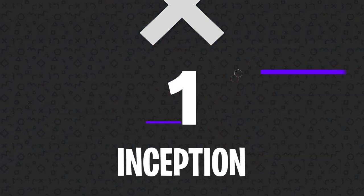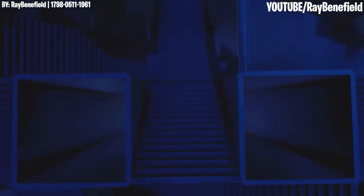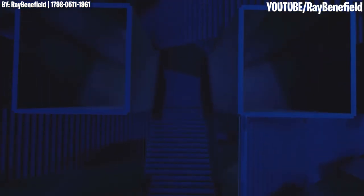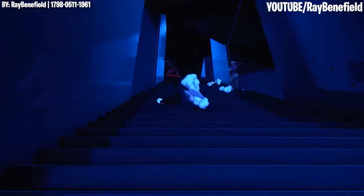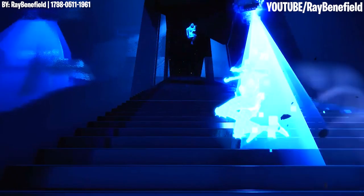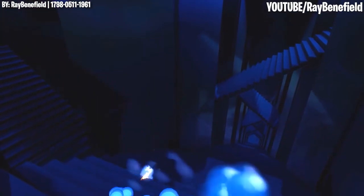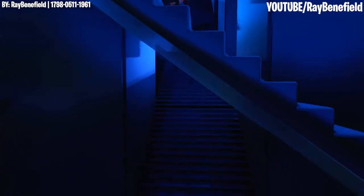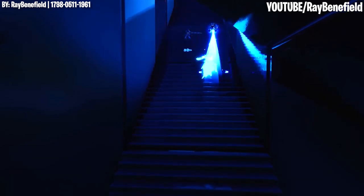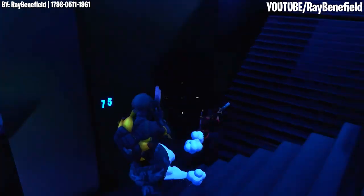Number 1: Inception. The number one map on our list is called Inception, because it is largely inspired by the 2010 Christopher Nolan movie of the same name. Just like the movie, the map is filled with optical illusions that can easily confuse players as to where their enemies might be located. With a dark atmosphere and long, towering staircases, the map's creator Ray Benefield really hit a home run with this one. It's hard to imagine anyone creating an Inception-themed map better than this, and you absolutely need to download it and give it a try for yourself.